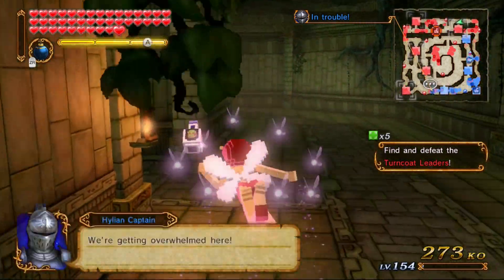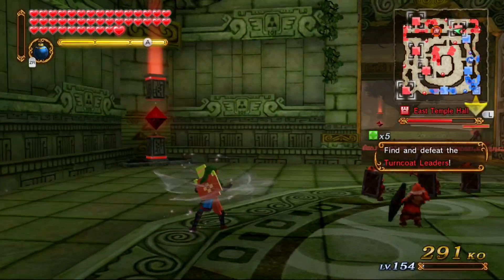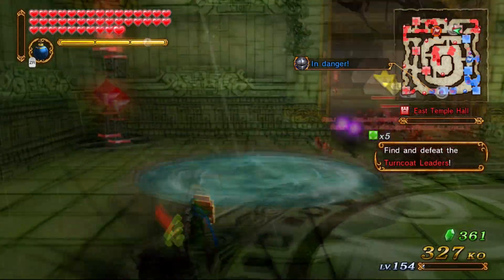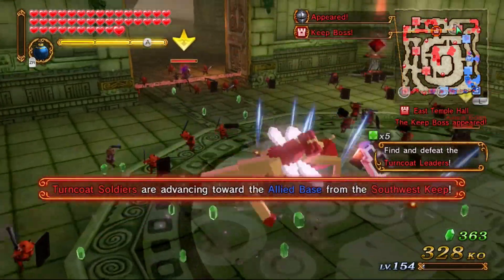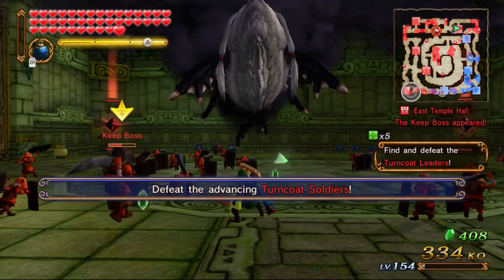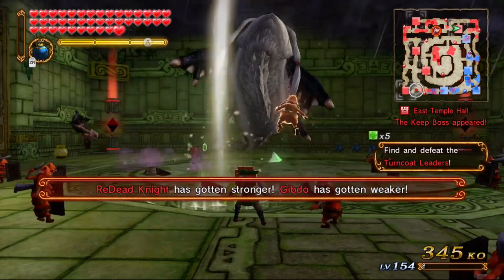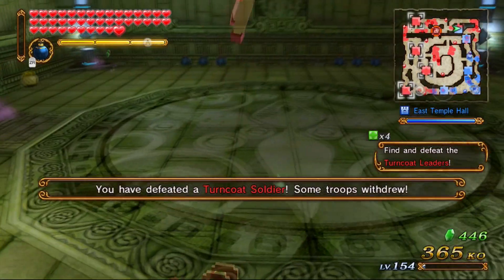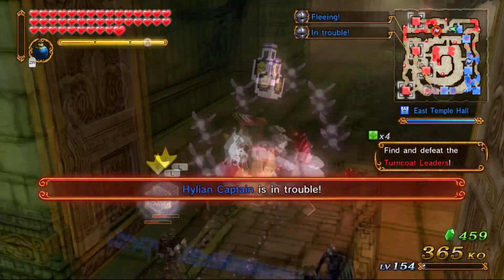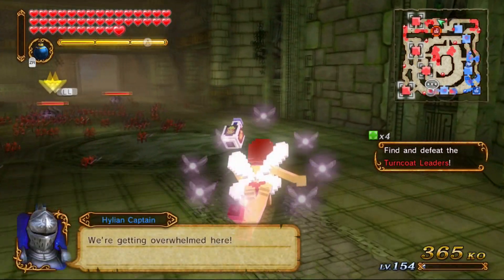I'll try to do the other combos the fairy has. This move is okay too, because it sucks enemies into a whirlpool. Another good one she has is the final combo - it summons something from Skyward Sword and just wrecks everything. The reason why that one and the bomb one are good is because the fairy is completely invincible during both of those animations.